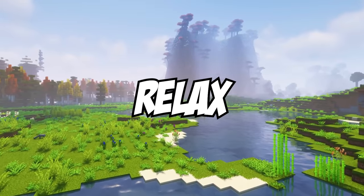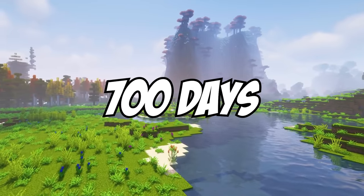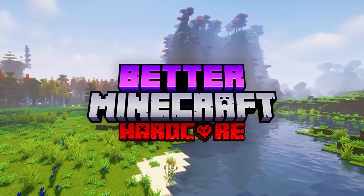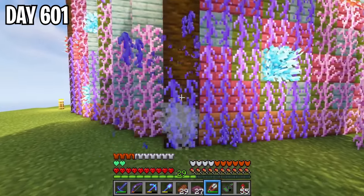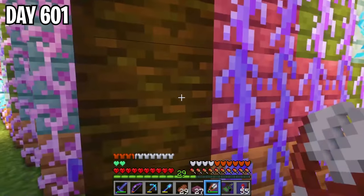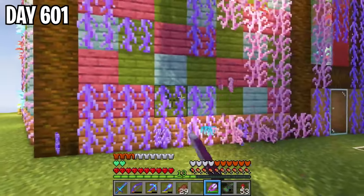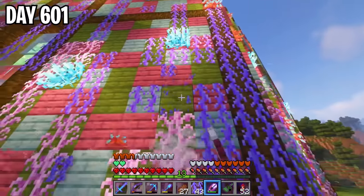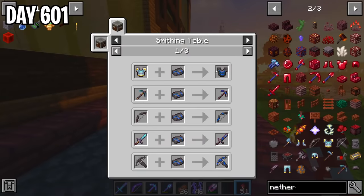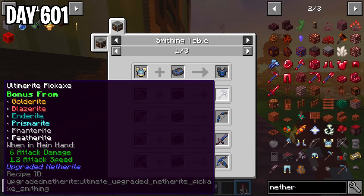Sit back, relax, and enjoy as I try to survive 700 days in Better Minecraft Hardcore. Starting out on day 601, before beginning my mission of obtaining ultimerite gear, I wanted to clean up the vines I placed all around the bird sanctuary because there were just too many growing all over the place. Now that that was done, I was ready to begin my mission of getting a full set of the best armor in Better Minecraft: ultimerite.